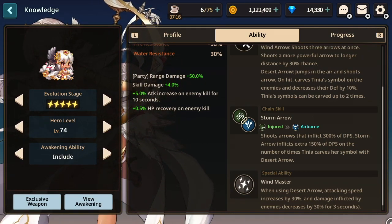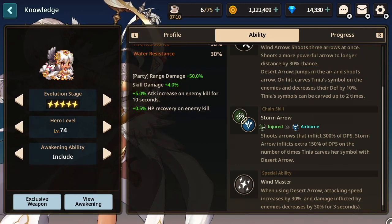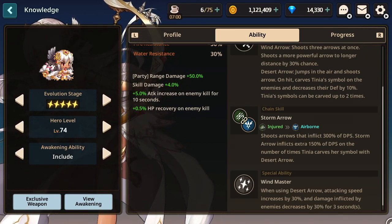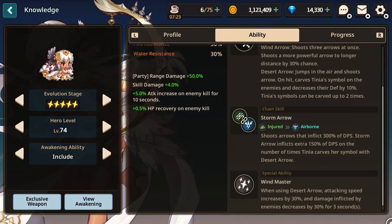The cool thing about this buff is that it isn't locked to ranged only party members, but to be optimal in raids your entire party will be ranged when using Tinnia. The final fold to Tinnia being one of the best raid units is her ability to change her equipped weapon and not lose any of the above benefits she brings to the raid party. This essentially means that Tinnia can go into any element range raid team you build and be one of the best units on that team.